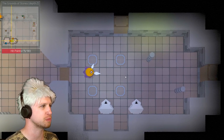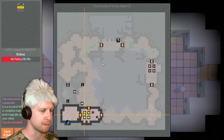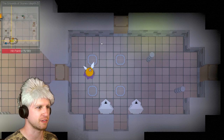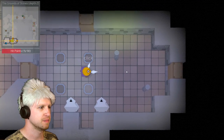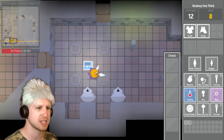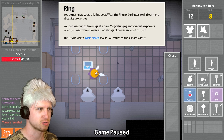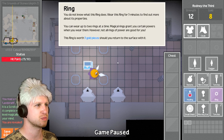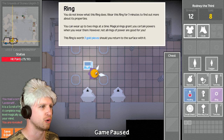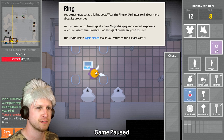The magic mapping didn't damage us — we were actually already damaged. We got the map, a rough outline of everything. It's kind of like the compass from Legend of Zelda. We probably just did all that completely wrong, but we got a ring out of it. You do not know what this ring does — wear it for five minutes to find out more about its properties. Or the ring is worth three gold pieces should you return to the surface with it.